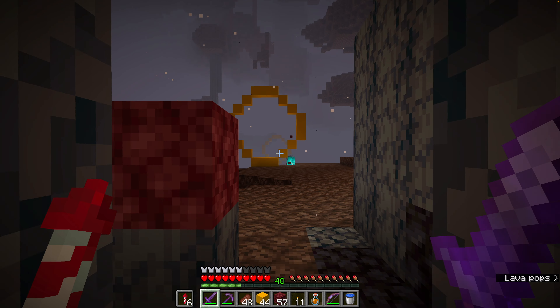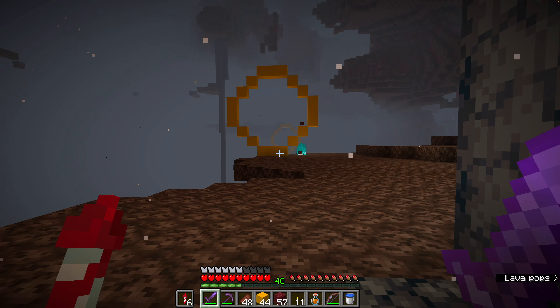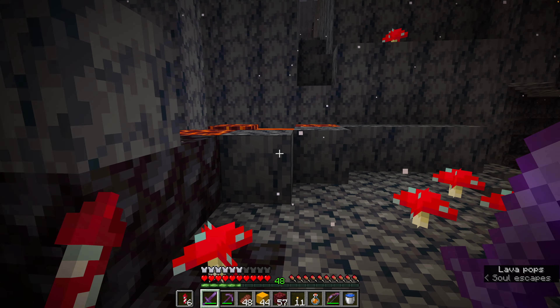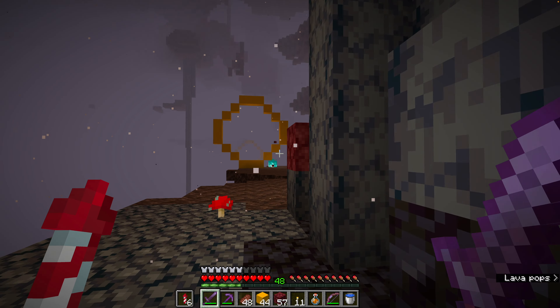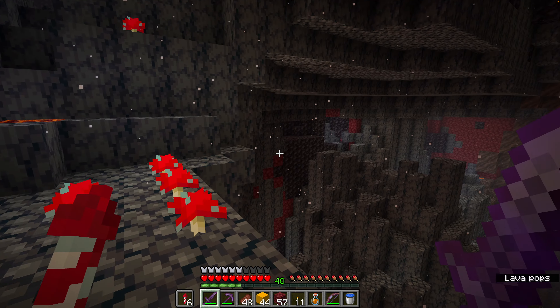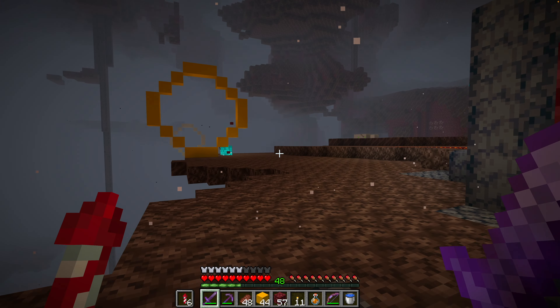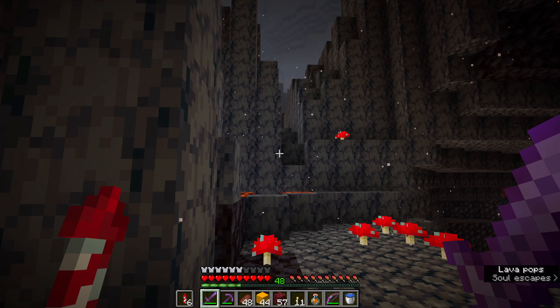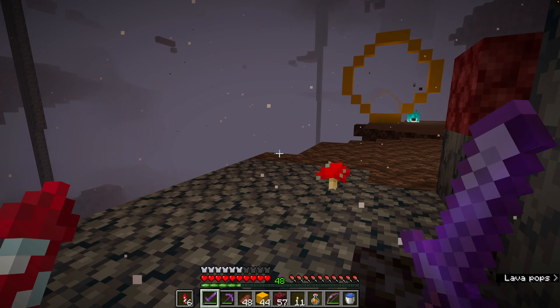We now have two rings, and once we fly through this ring, this is where it starts to get messy — lots of lava over here and lots of basalt delta. I think what I'm going to do is start tunneling through this, just kind of building a tunnel through it.